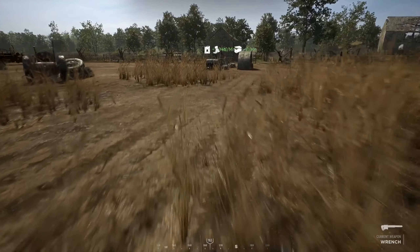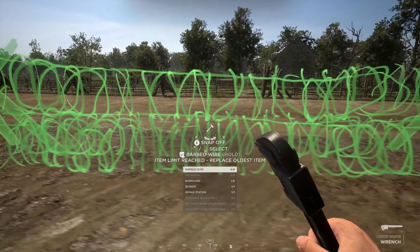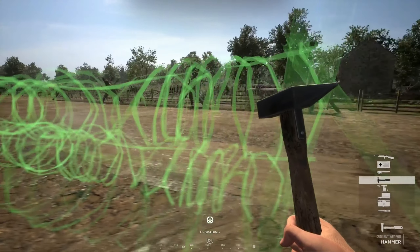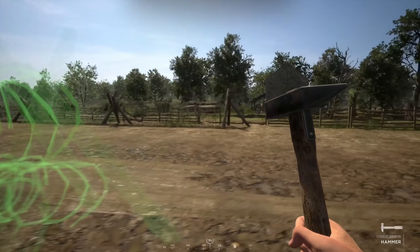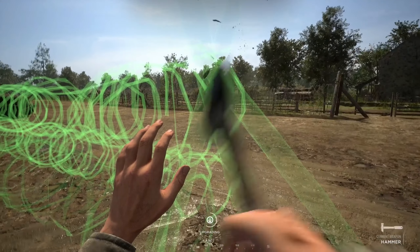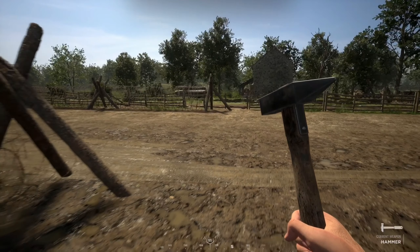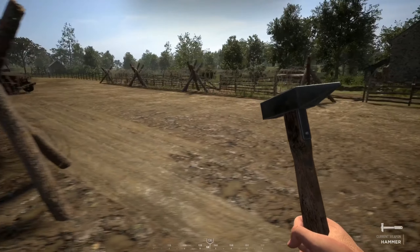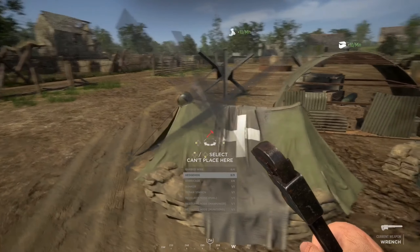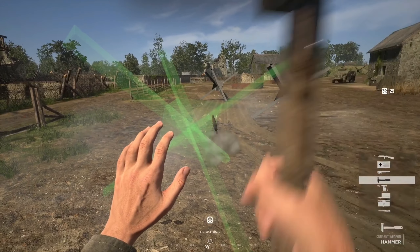A quick tip: you can place down another blueprint to erase your oldest building of the same type. In this case I had barbed wire placed — the one on the far right went away and I could rebuild the wire. This is a quick way to remove something you've already built without manually dismantling it. For nodes, however, you cannot do this — you actually have to go up and dismantle them manually, which takes a while. For protecting your nodes, you could throw on some anti-personnel mines or cover them in barbed wire to at least slow down enemy recon teams.